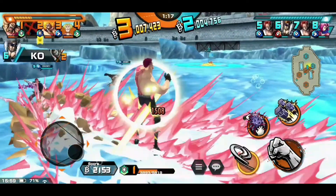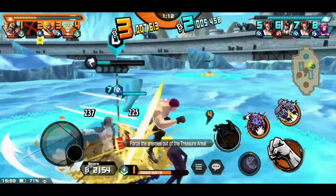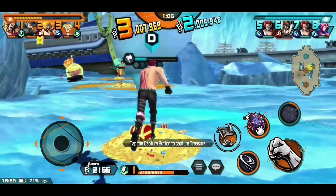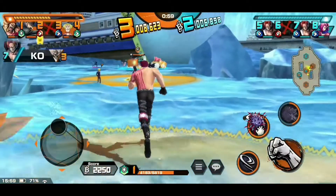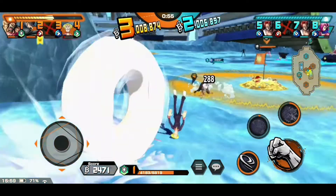Here you're gonna see Katakuri being a very tanky unit. The tanks kept hitting me with skill 2 but it only did like 10 to 20% damage, and I recovered again — I think 5% of HP was recovered with skill 2 because of his character trait.